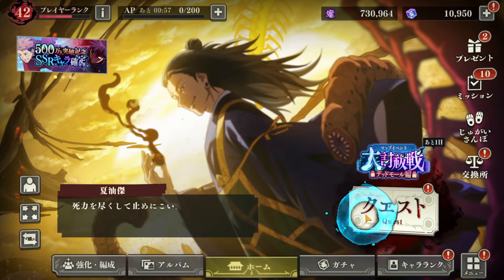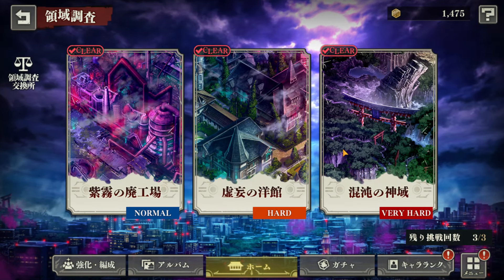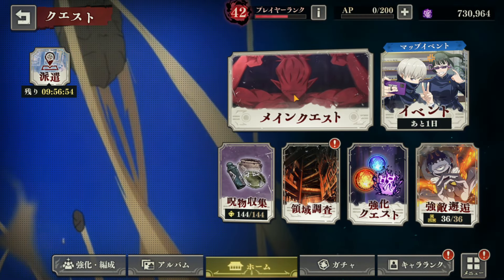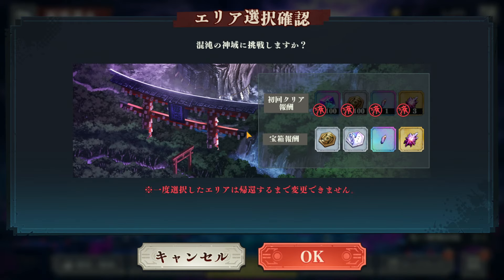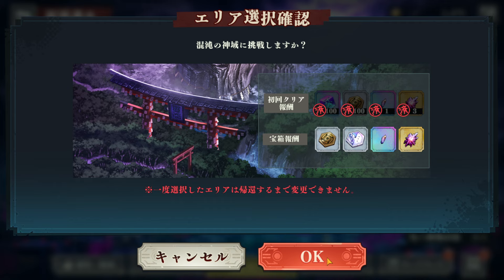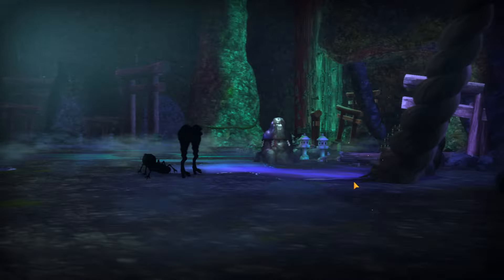The second place to get them is this game mode right here. As you can see on screen, we've got the story, the materials, and right here in the middle I have three tries. You can go in and get the rewards here, but just keep in mind there's only a small chance of these dropping — it's not guaranteed.